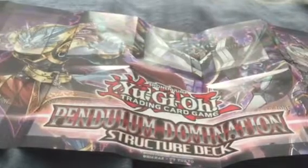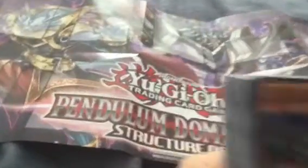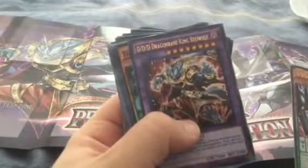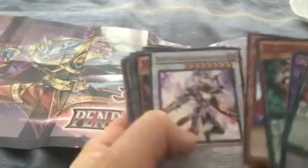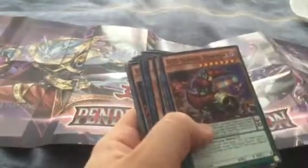These are always so fun to open. Alright, let's get into the deck. So in this deck we get Triple D Chaos King Apocalypse, Triple D Dragonbane King Beowulf, Double D Orthros, Double D Lamia, and Triple D Cursed King Siegfried for the foils.